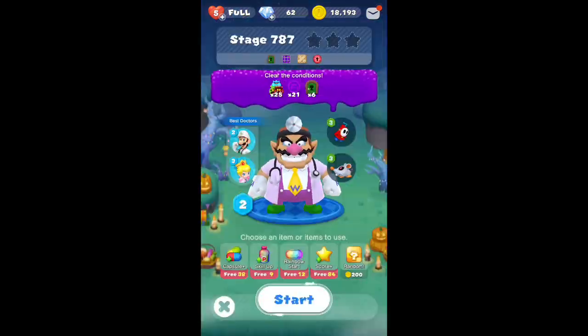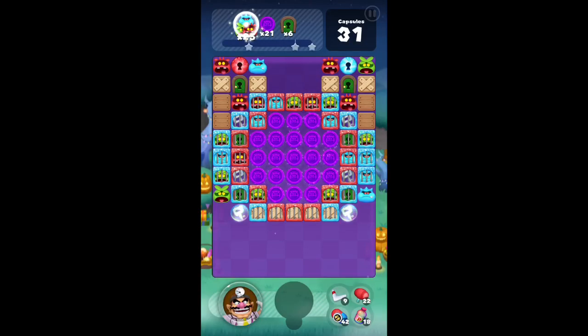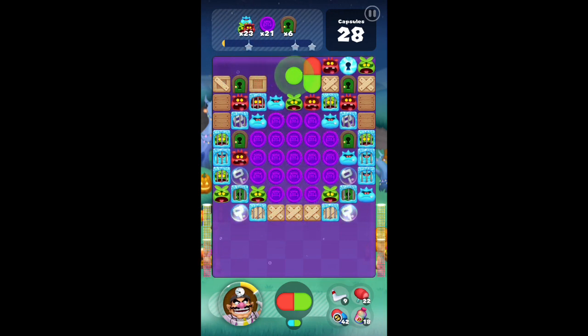Moving into the next one, another one that I thought was pretty easy, being on my first try. The only thing you can do right off the bat is go for those locks at the bottom. That red one is clearly lined up a lot easier than the blue lock, so I'm going to go for that when I can. Bringing down some blues, putting the reds in. I have this green one that I don't really need, but I have another green that I can do that with. They also gave me a double blue, so I can bring that down as well.